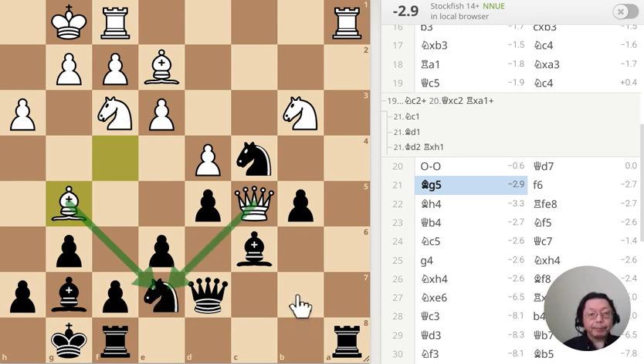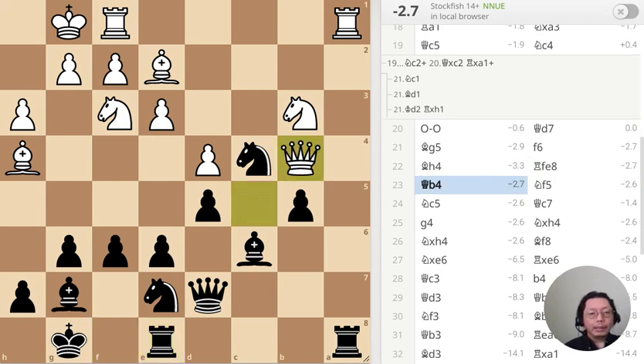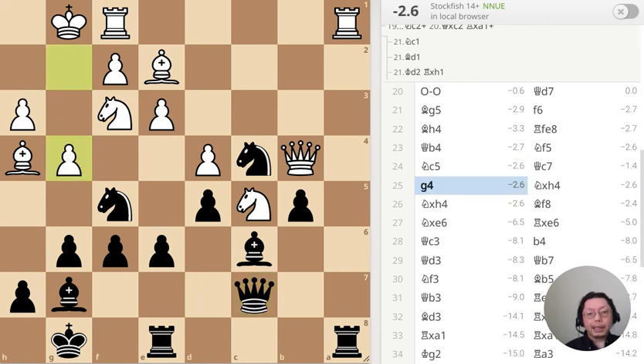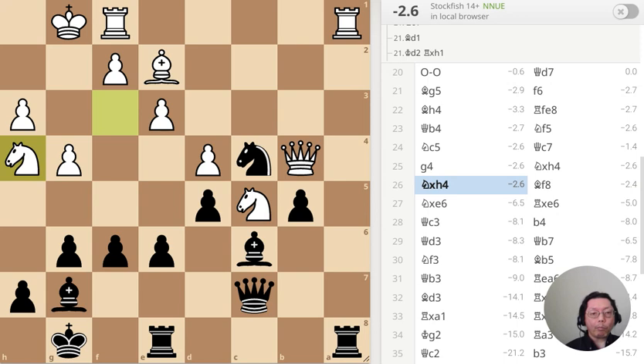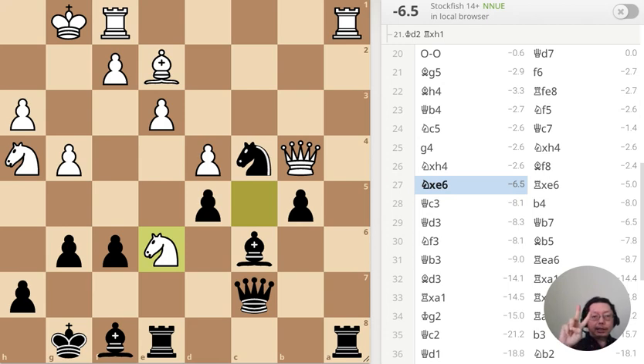Attack twice, defended once — attacker wins. The king and queen got away from the trap. Trying to basically get things out, and suddenly this piece became a very tempting target. Put another x-ray over there. This is puzzle number two — that's a mistake. How can I take advantage of it?